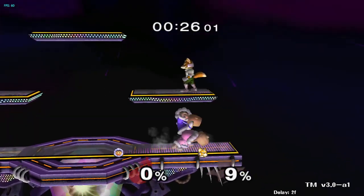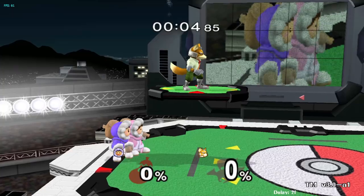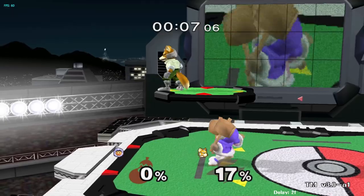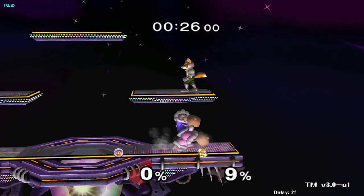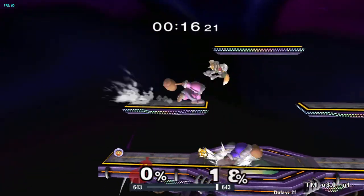When Fox is running away on platforms, don't immediately commit to a full hop approach, as it's easy for him to make you miss and then hit you with a shine or sharking aerial. Instead, poke with short hop auto-cancel up airs until he starts shielding, then you can mix in wavelength grabs. There's 8 minutes on the clock — you don't have to commit to too much too quickly.